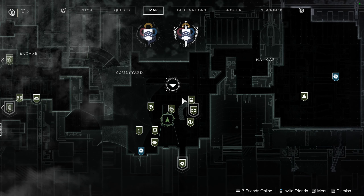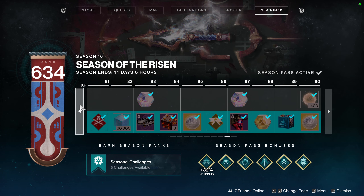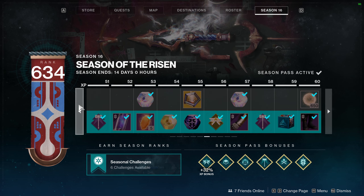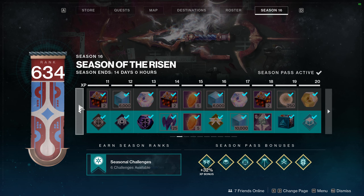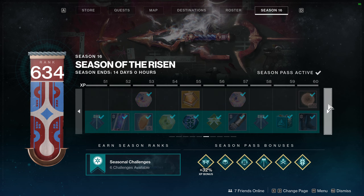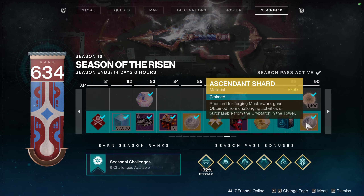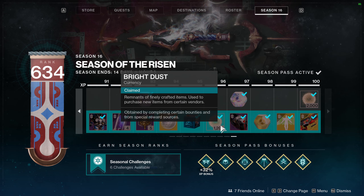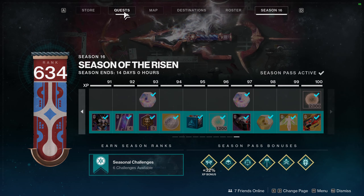First up, you want to make sure that you go ahead and claim everything from your season pass. There are a hundred levels and some of these are tied to your characters individually, so if you play on a Hunter, Titan, and Warlock, log into all three and go through your entire season pass and claim them all. Make sure you get all that bright dust and ascendant shards because those are really valuable. If something is unclaimed it will be highlighted, so just skim through the entire thing and claim everything.